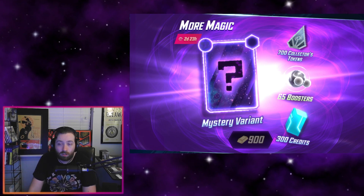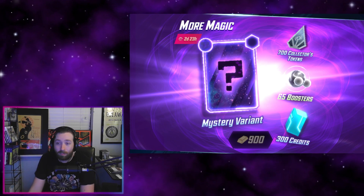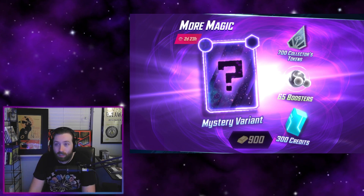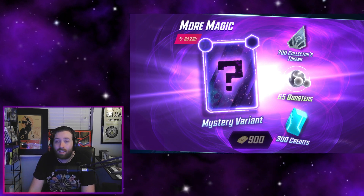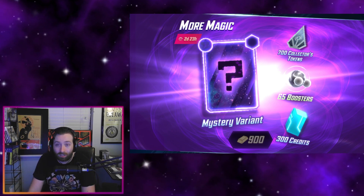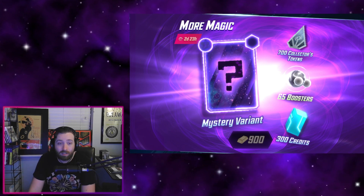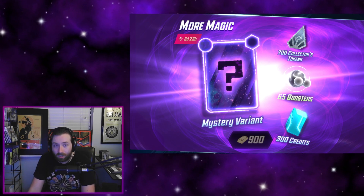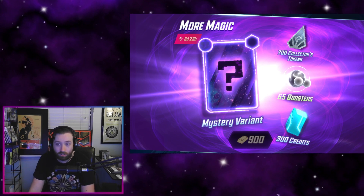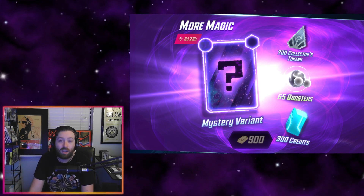Anytime you're approaching a good ratio on the gold to collector's tokens like we are here, it's already looking pretty good — but we're also getting a cosmetic and 300 credits on top of it. If you're gunning for one of those big Series 5 cards or just trying to get more collector's tokens to fill out your collection in Series 3, 4, etc., this seems like a really easy buy. Especially for players still in Series 3 — it takes a while to accumulate all these tokens naturally on the reward track, and this feels like a significant speed boost.